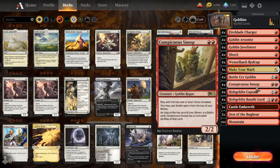Our other 2-drop, Conspicuous Snoop, is a great way to refill the board after a board wipe, or just fill the board with a bunch of Goblins if you're lucky enough to have them on top of your deck.